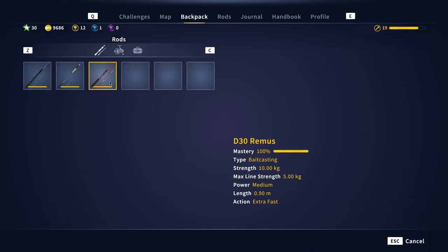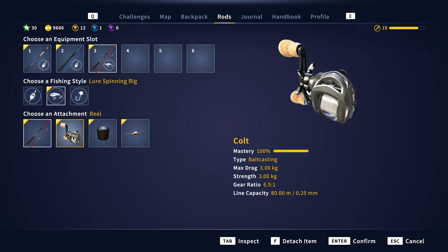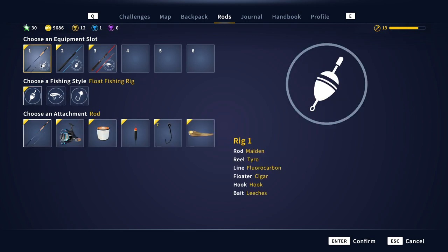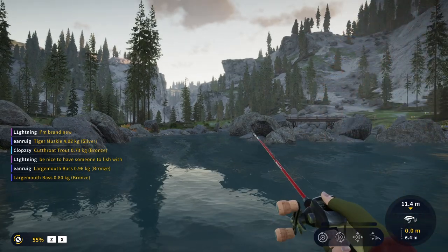What is my setup? I went with this setup but you don't need to use it — it's a little bit too heavy. I'm using the Ramus T D30, then the cold reel, five kilo braided line, and then the Spinner 7. The spinner works really well for trout, but you can also go with a lighter spinner setup since the fish aren't that big.